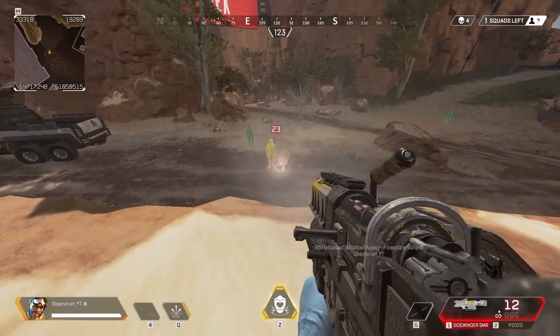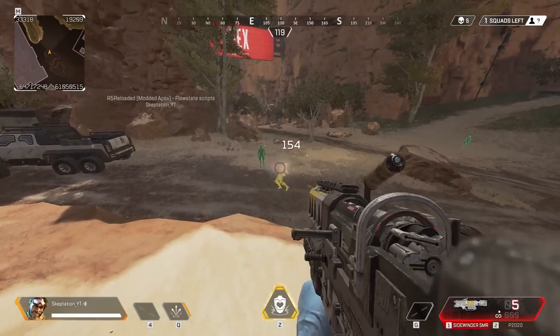The Micro Missiles have small amounts of splash damage, but it's far more effective if you hit them directly.